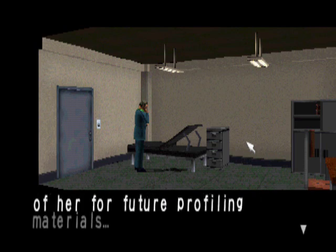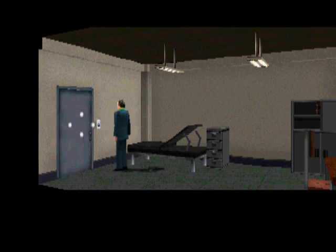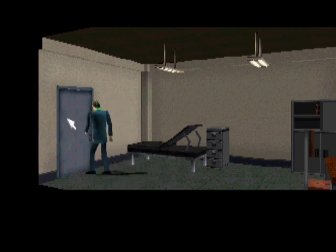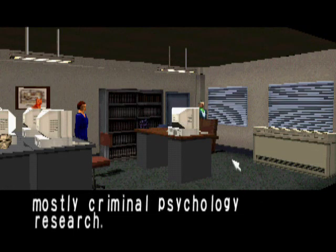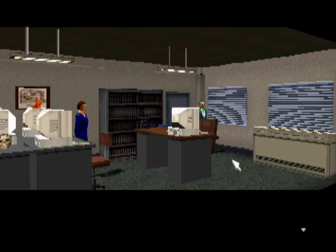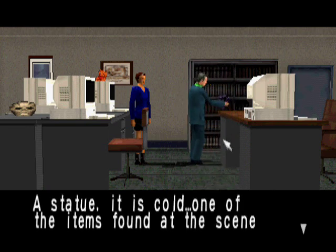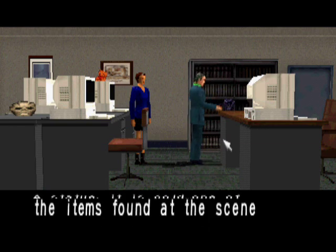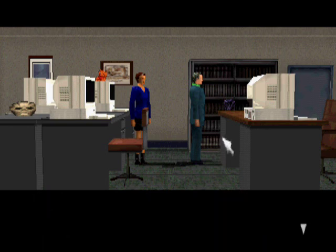Jennifer Simpson — only one of two survivors. I have to get information out of her for future profiling materials. My laboratory. Lately, I've been doing mostly criminal psychology research. The staff is still here — I think it's because they work here, I mean, I'm just taking a guess there. A statue — it is cold. One of the items found at the scene of the clock tower murders. It seems to be hiding some sort of secret. It would be a good idea to get an expert opinion on this.